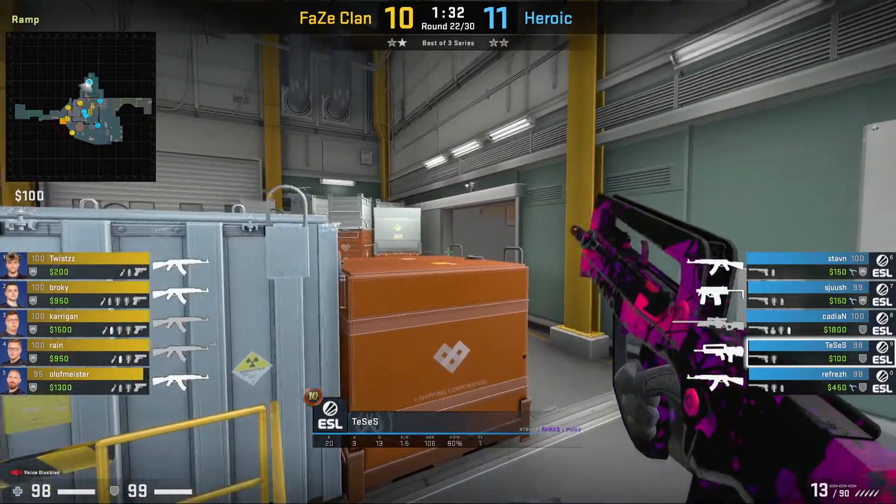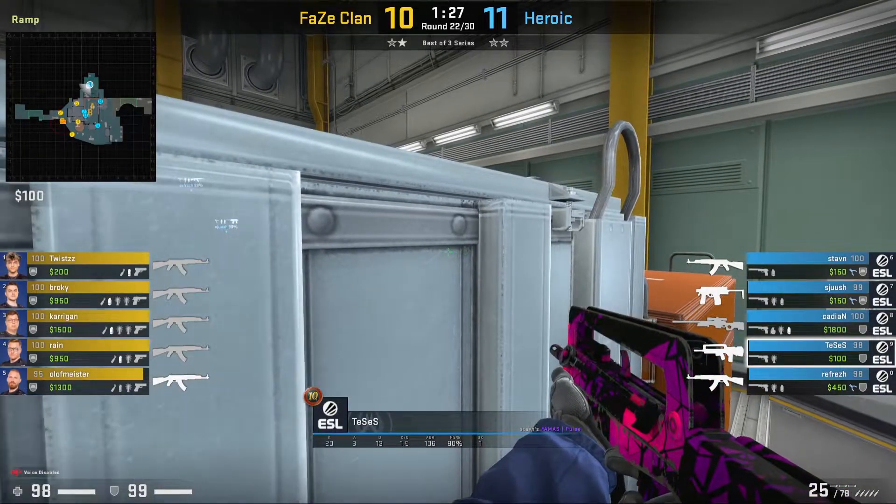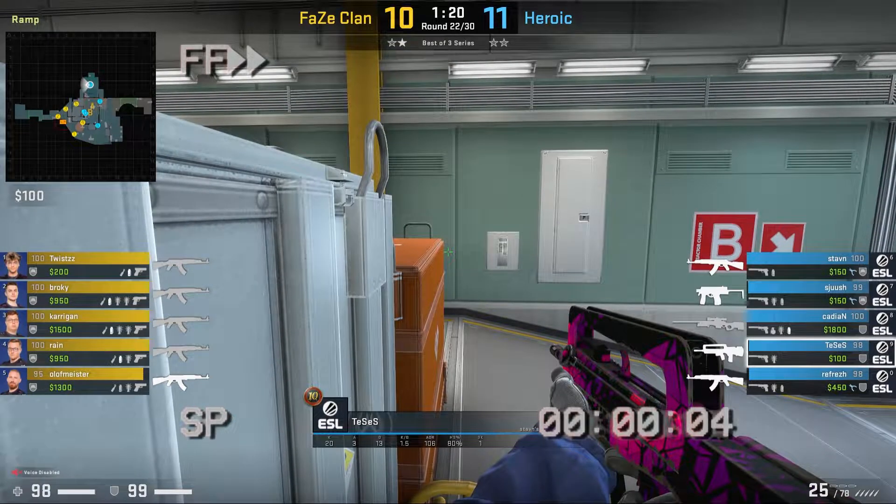Another position that Tessus likes to play is behind this big box. From here, Tessus could watch any T's trying to go out of control, or he could hide behind it and wait for any T's to low count. Occasionally, he will bop his head up to see if he can catch any T's off guard.